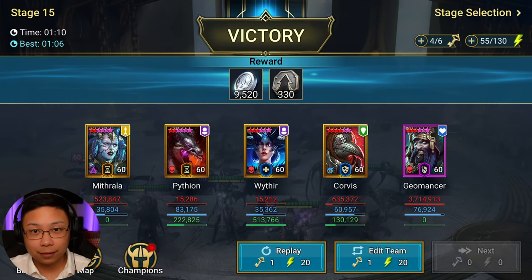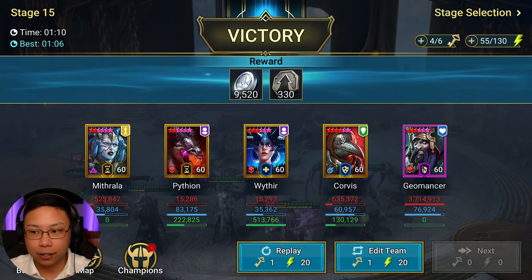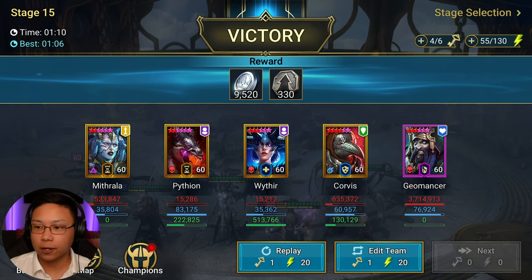Trying to do Iron Twins 15 without having an unkillable team isn't exactly the easiest thing to do. There are time codes down below if you just want to scrub through to specific parts. If you don't have these specific champions, there might be some replacements, and we'll go ahead and talk about all of that.